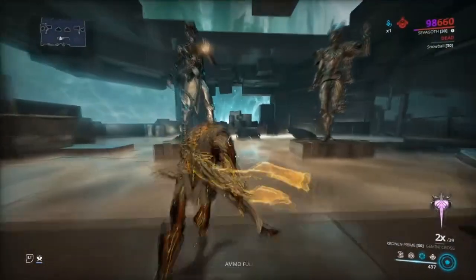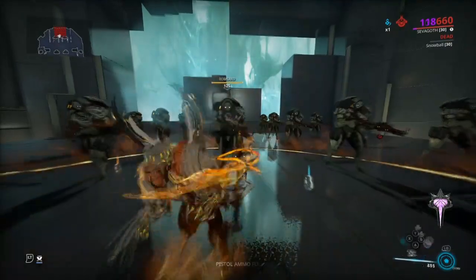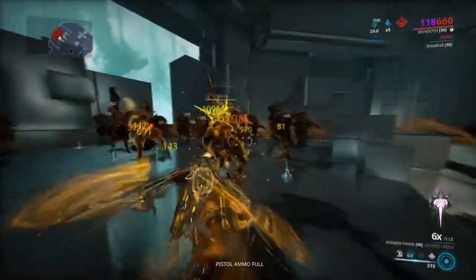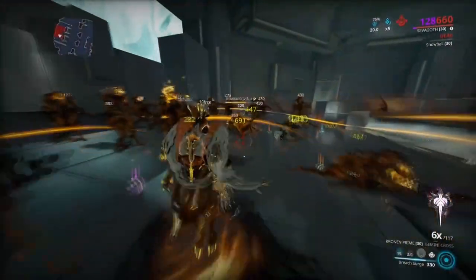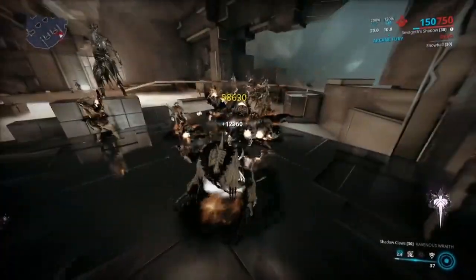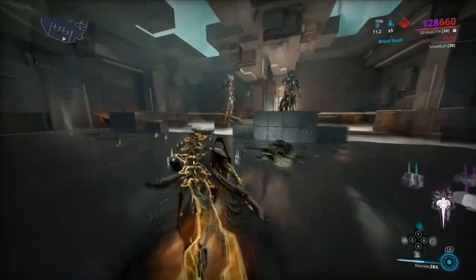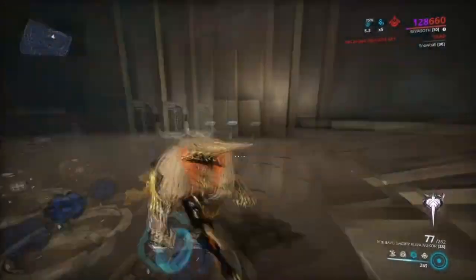I'm going to show you real quick why this is so good. Get the death well up — we just need to kill this guy. There we go, death well is up. What you literally do is just Breach Surge them all, use your one, and then do a heavy attack. Look at that — all of them dead. If they don't die from the heavy attack, they're going to die from the Breach Surge.